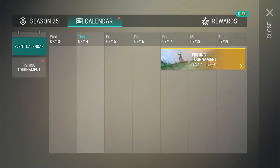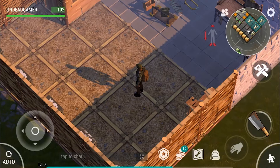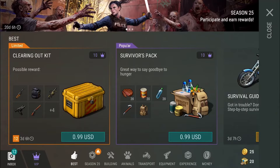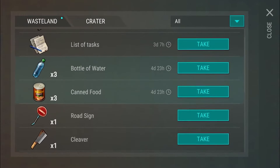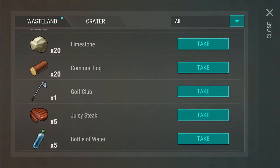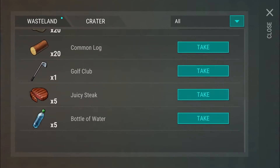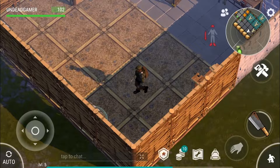This is a calendar, and it looks like there's a fishing tournament later — some other cool stuff there. We also have all this stuff we got, and it disappears after a certain amount of time, so we should just take it because we don't want to lose the chance to have it. And we don't have alcohol in our special inventory.